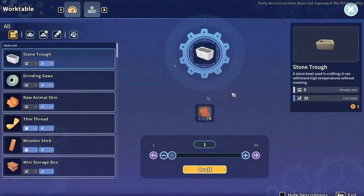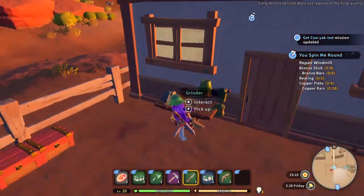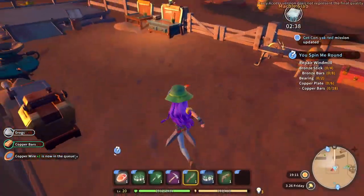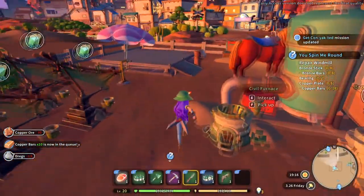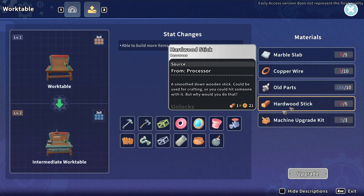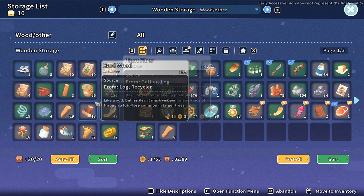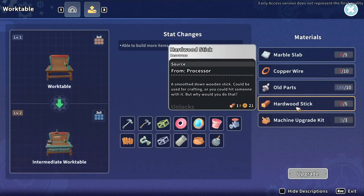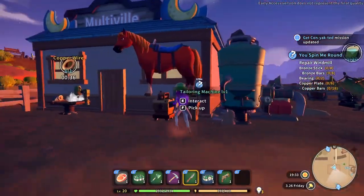I need 10 copper wires - I think you can make those on here. I only have one copper wire, so I'll have to make some more copper bars. That's on the go. A bit of progress towards upgrading our stuff. Hardwood sticks - I probably don't have those. I got hardwood, but not hardwood sticks. I think I have to process them from the processor, but that's already doing something.